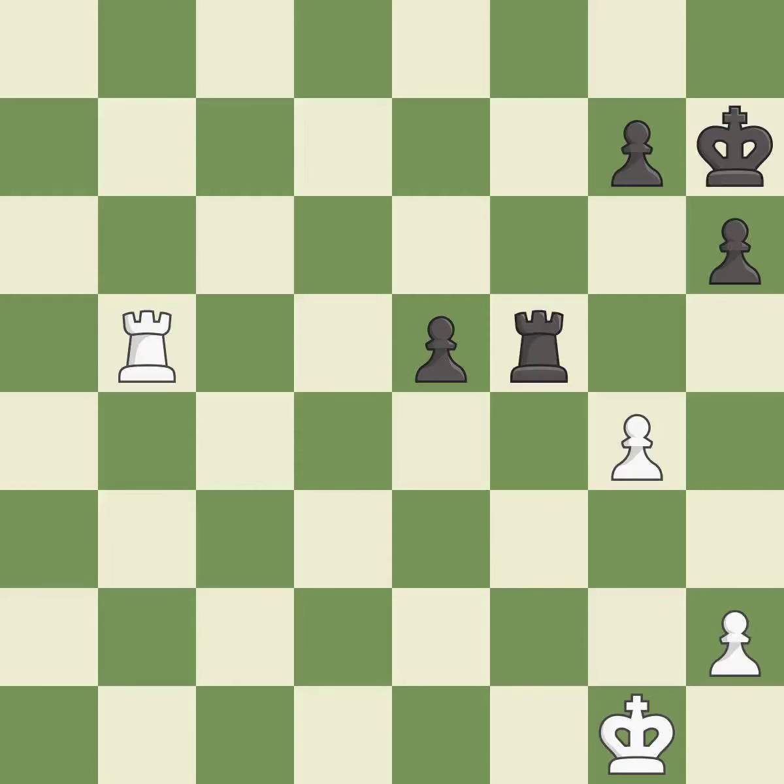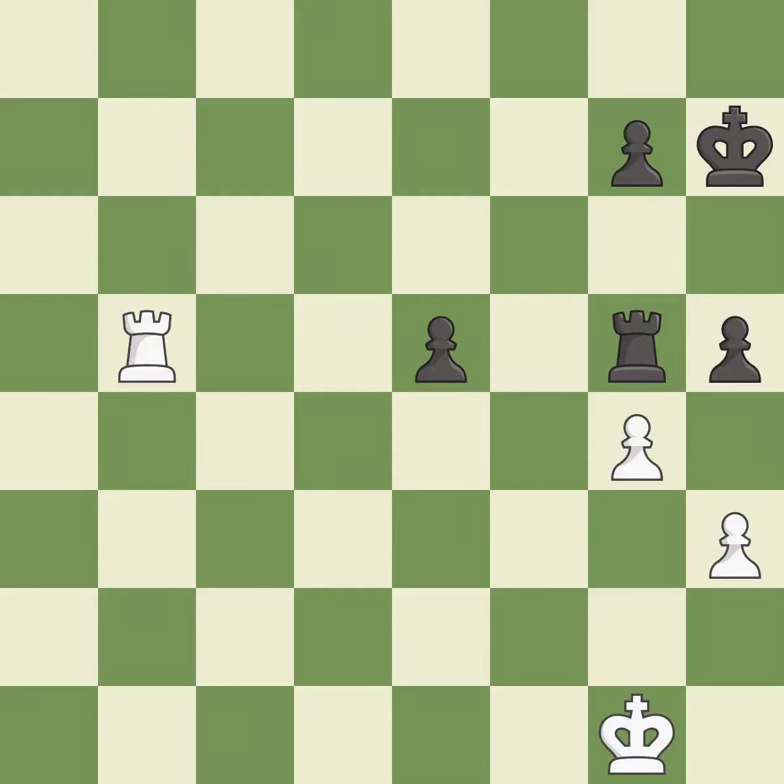This kicks an opposing rook — it is best. This moves the rook to safety — it is best. This defends the attacked pawn — it is best. Right on target — it is best. This activates the king in the endgame by getting it off of the back rank — it is good.